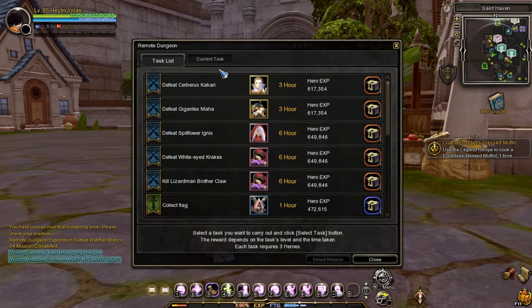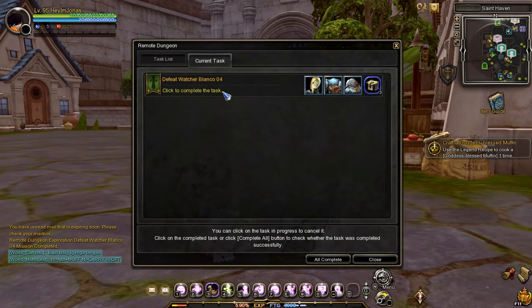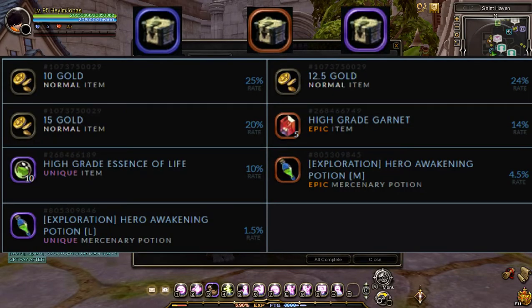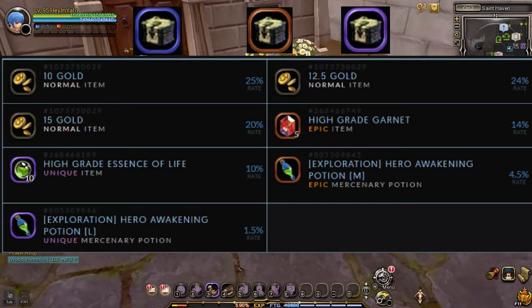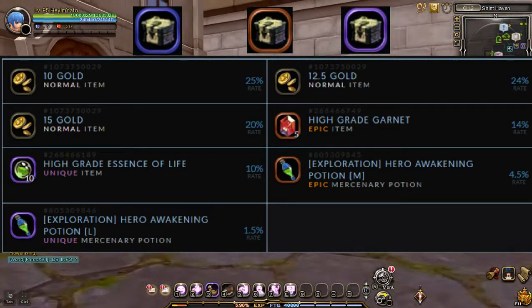Each time you clear a remote dungeon mission, you will be awarded with an adventure box containing gold, high grade garnet, high grade essence of life, and an exploration awakening potion, which is used to increase the success rate of clearing remote dungeon missions.